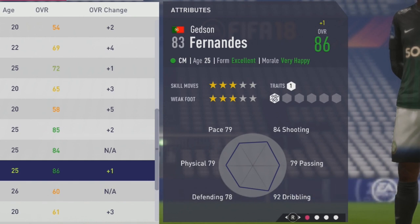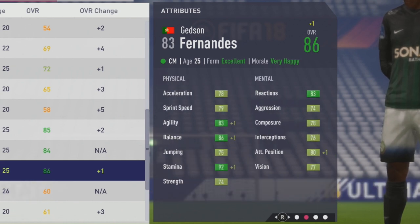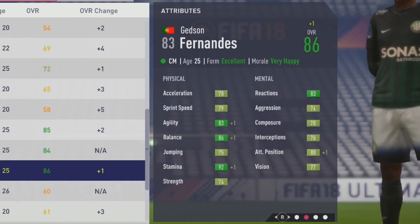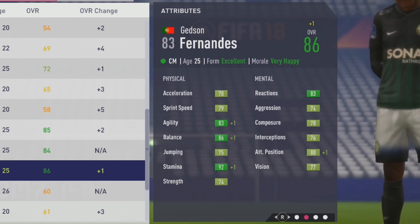At his 86 overall peak, physically and mentally solid all around: 78 acceleration, 79 sprint speed, 83 agility, 86 balance, 75 jumping, 92 stamina, 74 strength. Mentally: 83 reactions, 74 aggression, 78 composure, 76 interceptions, 80 attack positioning, and 77 vision — all above the 70 mark.